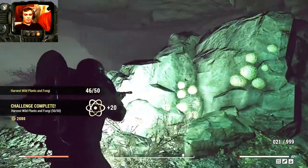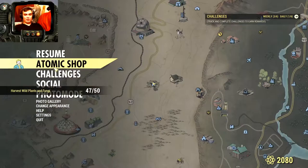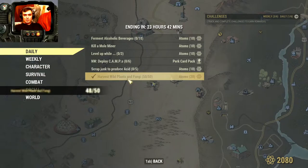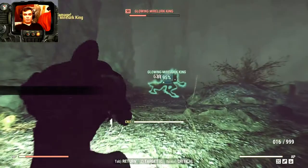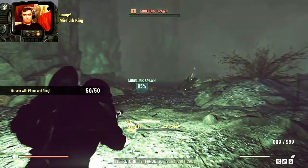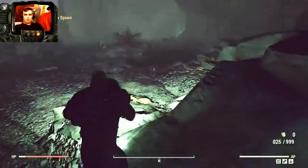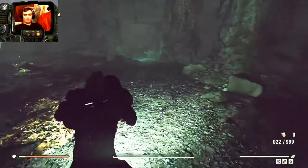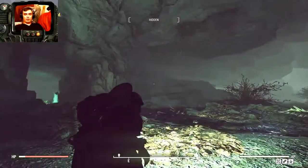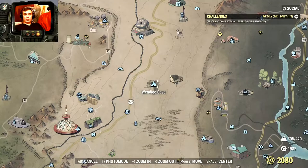Alright, so the first challenge is to harvest wild plants and fungi — 50 of them — and you get 20 Atoms. The best place to get all 50 would be the Vendigo Cave. In the Vendigo Cave, you want to pick up all the plants and those glowing mushrooms as well. They all count. There's a lot of them here, and you'll be able to complete this daily challenge in one place, in Vendigo Cave, and basically get your 20 Atoms.